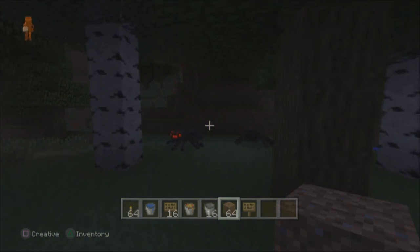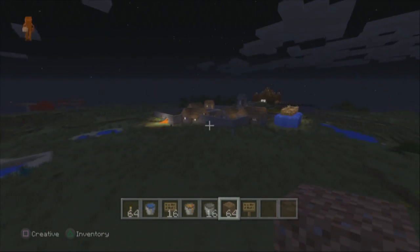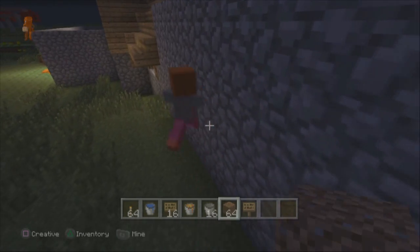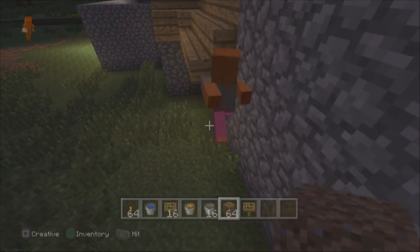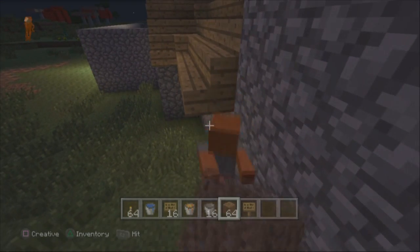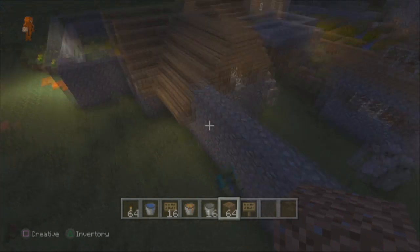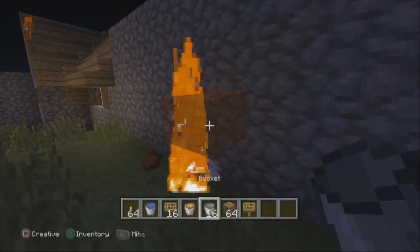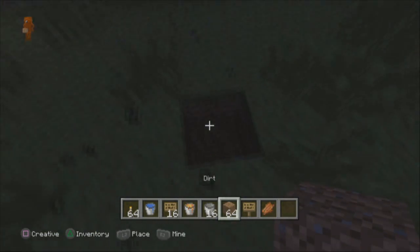I might just have some spiders over here, so I'm going to fly back to where we were before so it's a little easier and more convenient. There's a zombie — you can die over there, I really don't want to mess with you. I'm gonna kill him in the fire. I'm in creative mode right now.